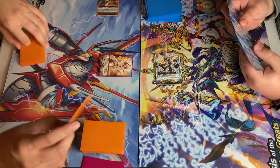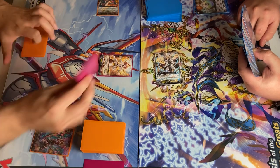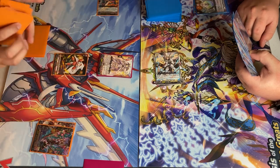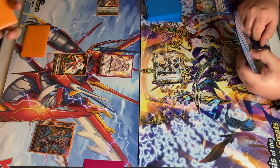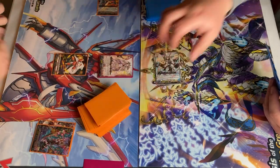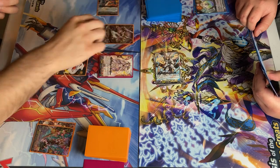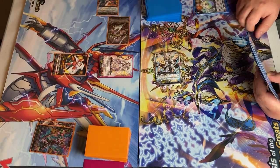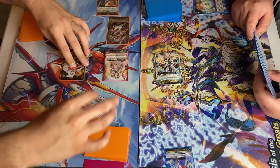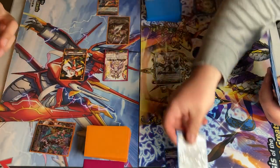Stand and draw. Discard. Ride Ryu. Skill — Lufthrino. Call Trickstar. And then I will call Gallad Knight. Attack for 10. Attack for 15. No guard. Drive check — power to my Vanguard and I draw.